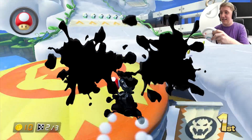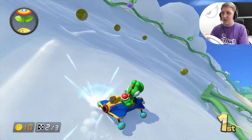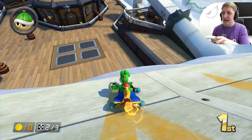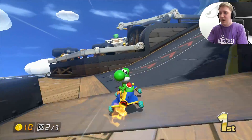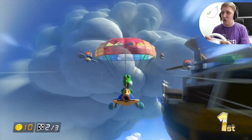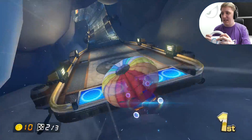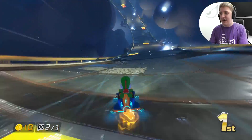Bring it in, nice. Get the flip in, get the speed boost as we come over the top. We've got a green shell. I am tempted to throw this backwards just because the corridors there are very short, very small. So if anybody is going to go into them, it's very likely that they would have got nailed by my little green shell just there.